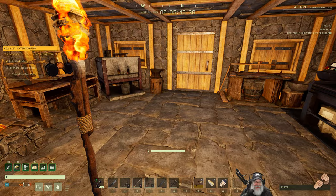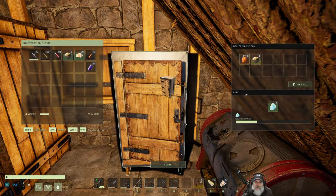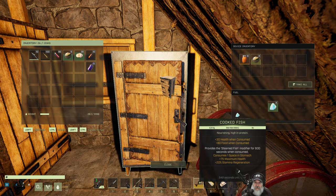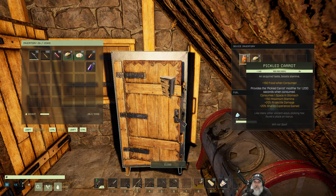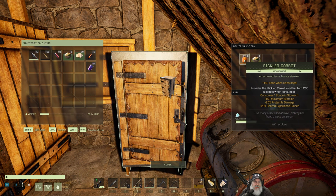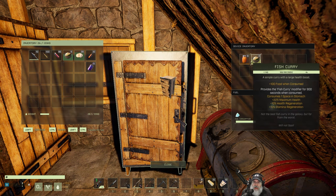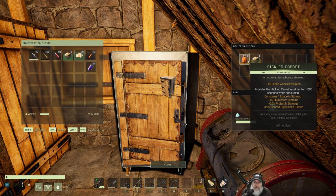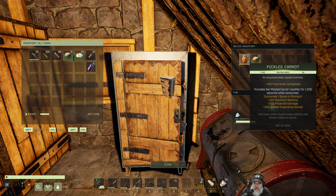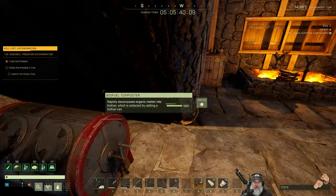My combat food is cooked fish for healing — those are essentially my health packs — and pickled carrots for the 20% projectile damage bonus. I looked that up and people confirmed it does work with guns. Pickled carrots are what I'll eat going into combat. For just running around the countryside, the fish curry, flatbread, and beer combination are just amazing.